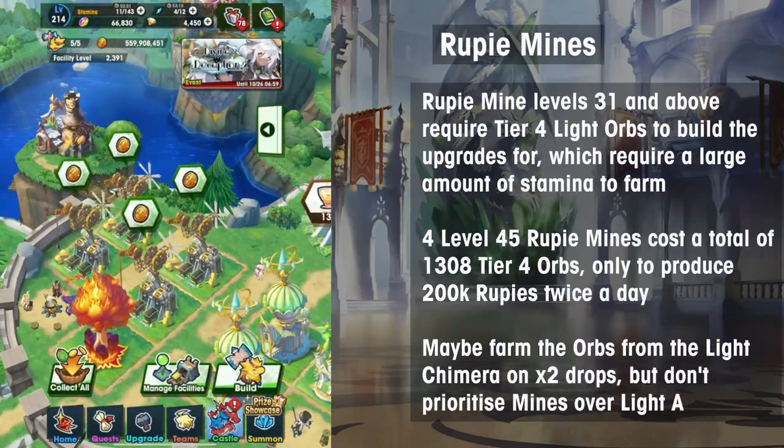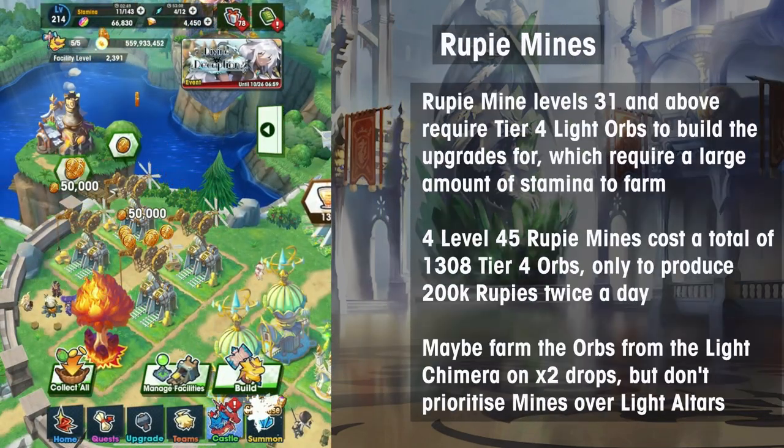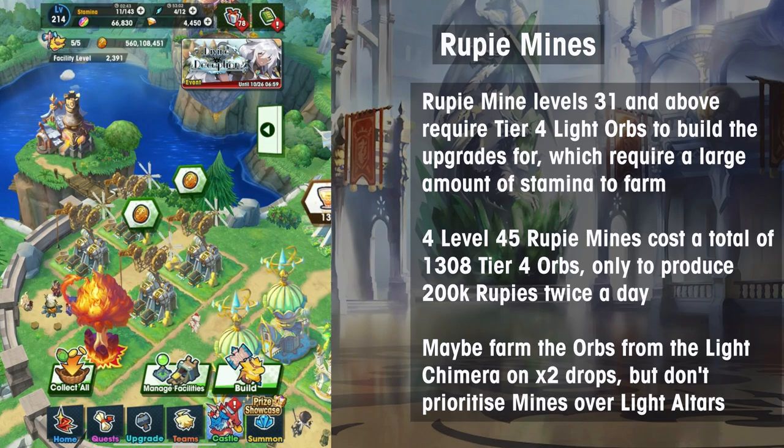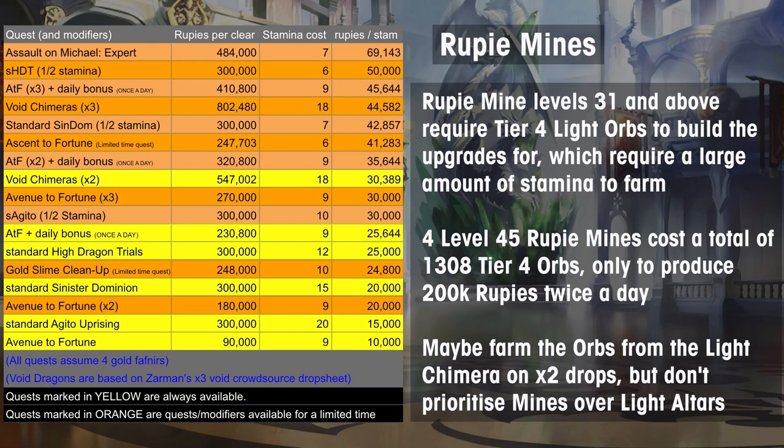Rupee mines have been ignored up until now, and that's mainly because they're a trap. Newer players should definitely upgrade Rupee mines to somewhere between levels 20 to 30 early on, as they're a basic source of income until you can clear higher difficulty quests. But once higher difficulty quests are clearable, you should leave later Rupee mine levels as one of the last things you upgrade in the Halidom. The later levels cost a huge amount of Light Orbs, which cost stamina to farm, and the increased production is too little to counteract the fact that spending that stamina elsewhere is a better investment.